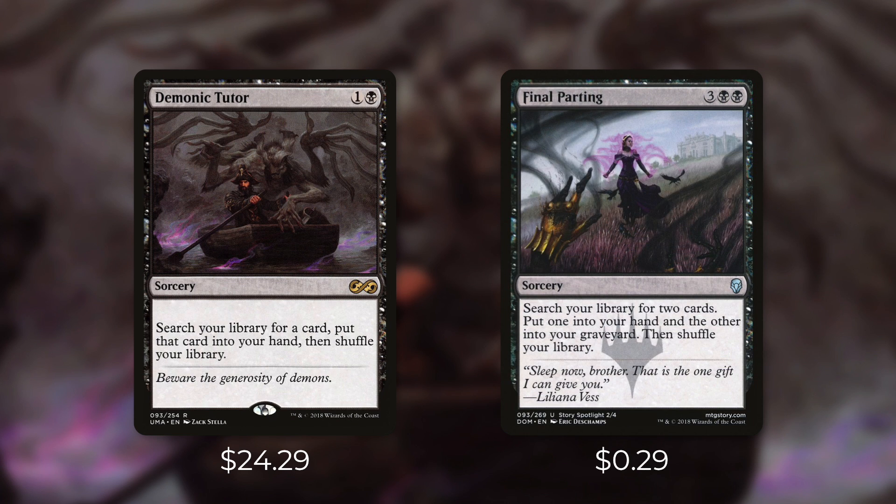Next up is another five mana tutor with Final Parting. It's a sorcery for three black black and it says search your library for two cards — put one into your hand and the other into your graveyard, then shuffle your library. For just one more mana than Diabolic Tutor you get an extra card, though that card goes to the graveyard. In some decks this might be useless, but in plenty of decks it's absolutely incredible since certain cards actually want to be in your graveyard. For example, in a Gitrog deck you can get a dredge card and put it directly into your graveyard, or put a creature there that you can reanimate. That's essentially two cards for two and a half mana each — nearly the rate of Demonic Tutor, which can't put anything directly into your graveyard. At just $0.29, this card is extremely undervalued and a fantastic budget alternative for the right deck.